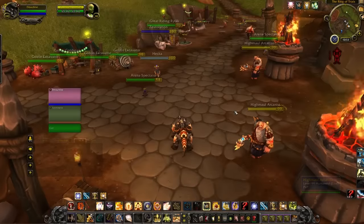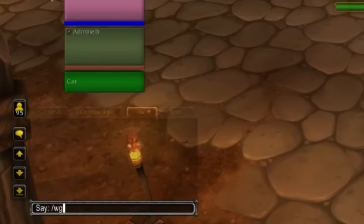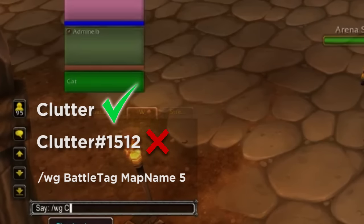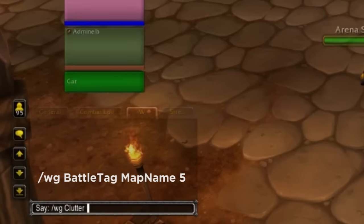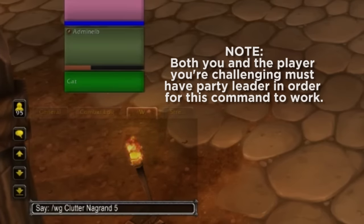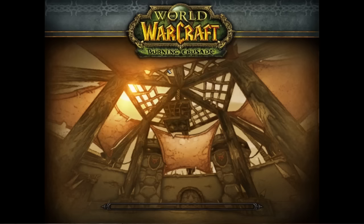Once each team is ready, you can challenge the opposing team to a war game using the command in chat: slash WG, then the group leader's Battletag — in this case, Clutter. When entering the Battletag, make sure not to add the hashtag or any additional numbers, just the Battletag nickname. Then a space, the map name — which on the very first map of every series needs to be Nagrand Arena — and then 5. That 5 represents tournament gear being enabled. Once each team confirms they're ready, send out that command, and a war game request will be sent out. Join the battle and there you have it.